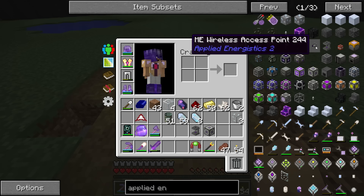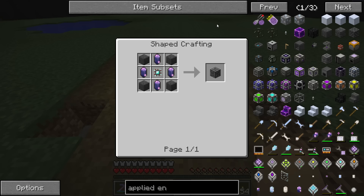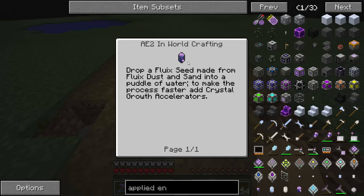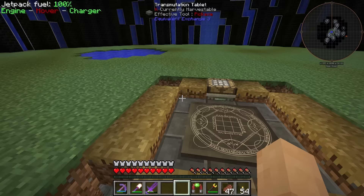So now we can use the charger to charge our certus quartz, and we can probably set that up automatically so we always have a decent amount lying around. The next thing I really want to get is an ME controller, but that requires some pure fluix crystals and some Skystone. I don't think I've found any Skystone yet, so we might have to go find a meteor. We also need some fluix seeds.